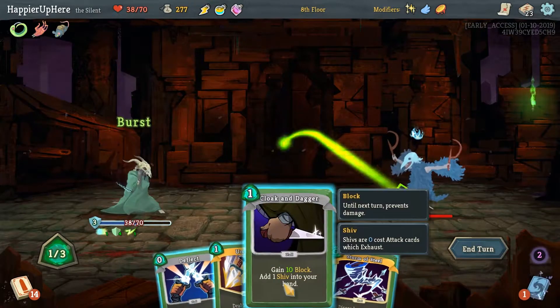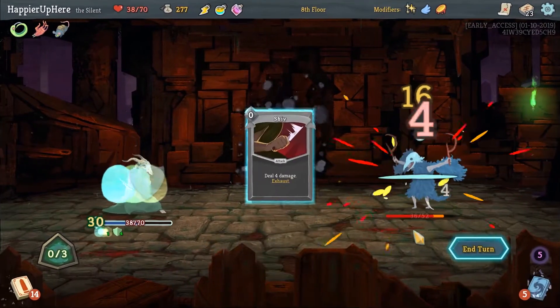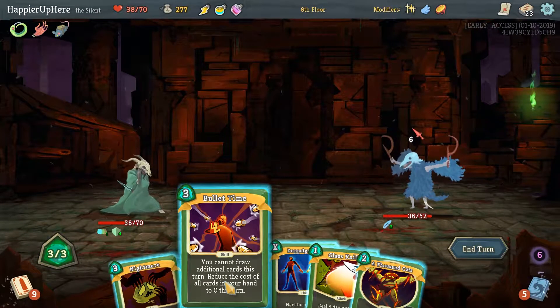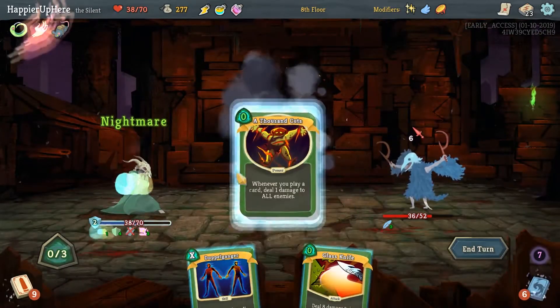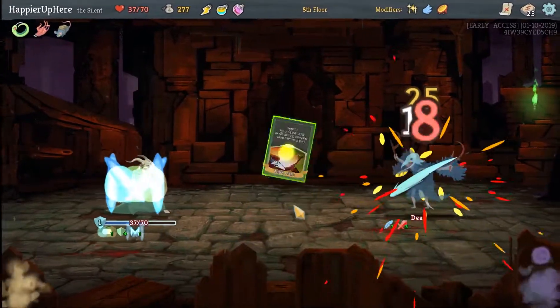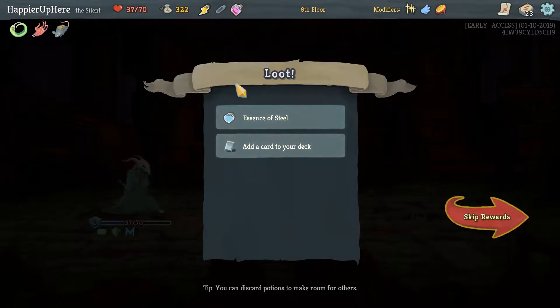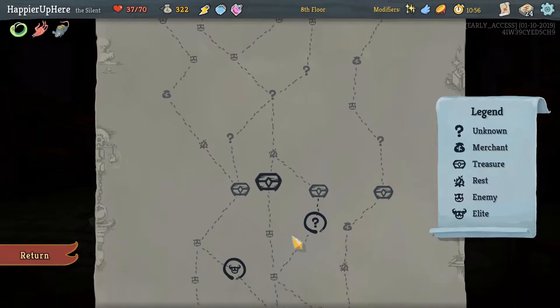Burst a Cloak and Dagger. Come up still for some extra offense — probably should have used Download there instead. Is there anything we need to Nightmare? I guess we can Nightmare the Glass Knife — that will kill next turn. Should have done Thousand Cuts a little earlier. Perfect. Here we got another Essence of Steel — probably don't need it. Plate Dance would help with the After Image. Why not?